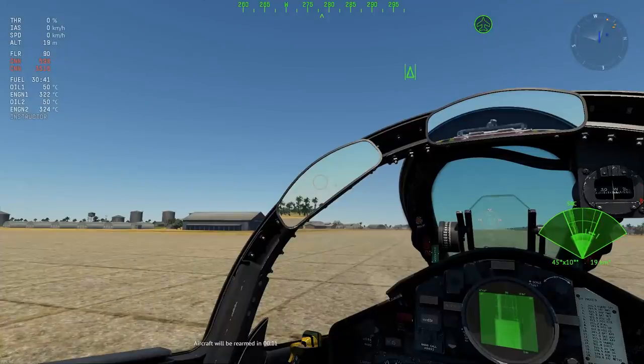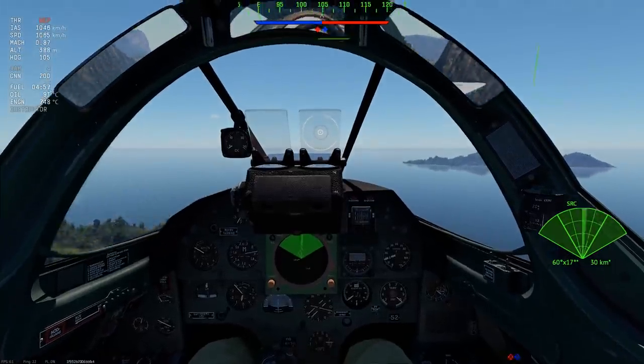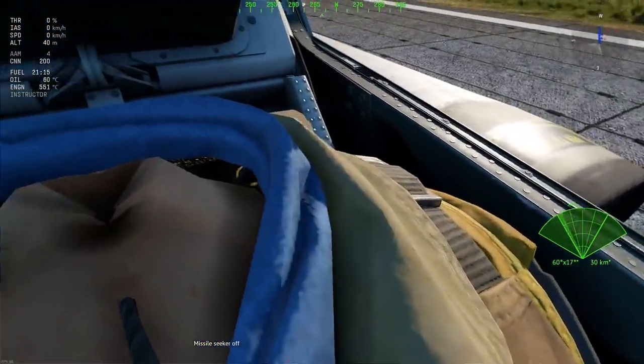Cockpit mirrors now have a much higher resolution, and on the Draken you can even see yourself as they reflect the pilot's model — though your head still doesn't exist and you have this weird strange neck going on.